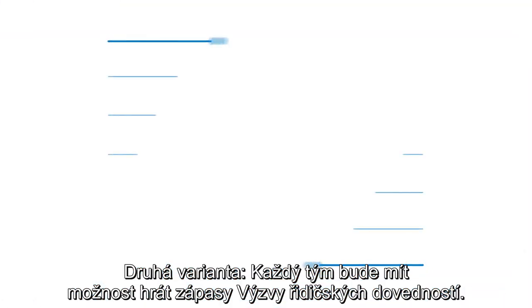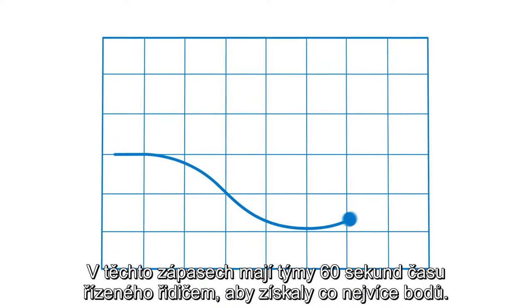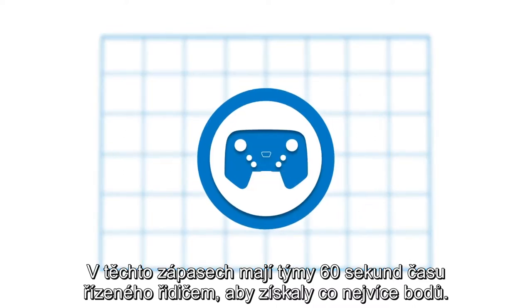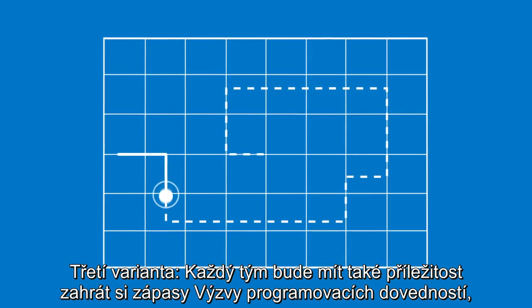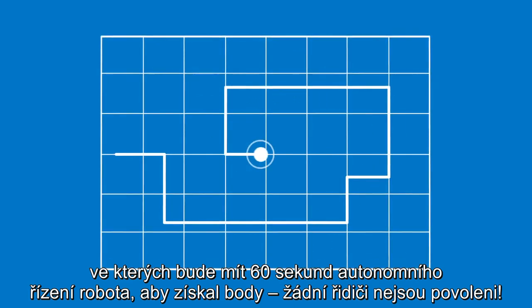Second, each team will have the opportunity to play Driving Skills Challenge matches. In these matches, teams have 60 seconds of driver control time to score as many points as possible. Third, each team will also have the opportunity to play Programming Skills Challenge matches, in which they have 60 seconds of autonomous robot operation to score points — no drivers allowed.